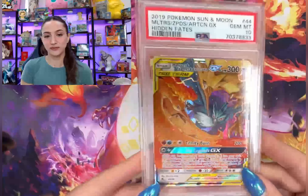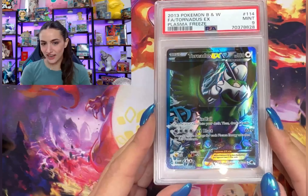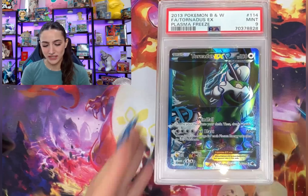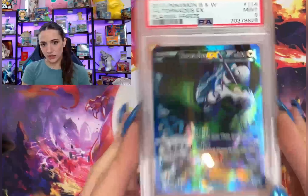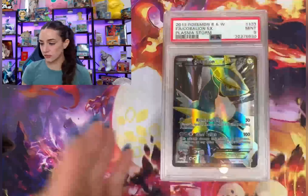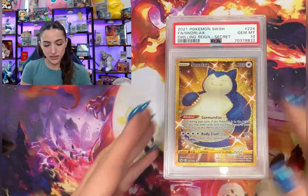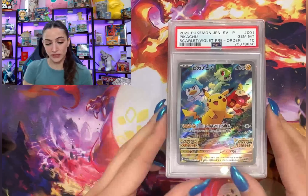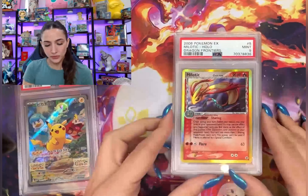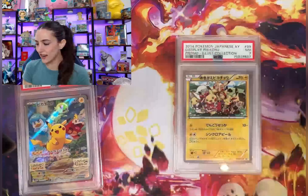One thing we can all agree on though — Legendary Collection is absolutely stunning. The reverse holos are just insanely cool. Believe it or not, this is definitely one of my favorites in the return. I don't know why I'm drawn to it — just the colors, the green and the blue are so epic together. Also Tornadus just made his debut in raids in Pokémon GO, so maybe that's why I like it so much. These Plasma Freeze and Plasma Storm cards I have been really loving. 10, 10, 10. Dragon Frontiers holo in a 9!